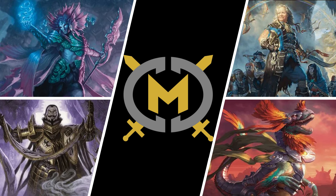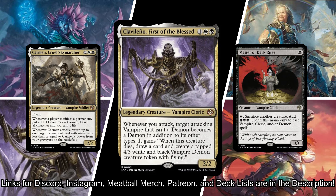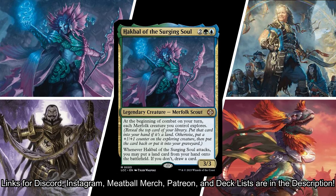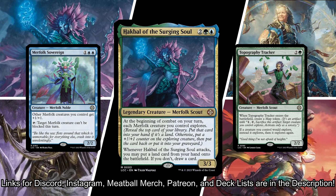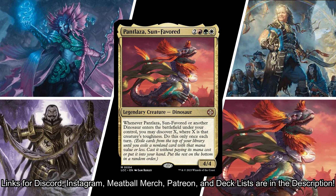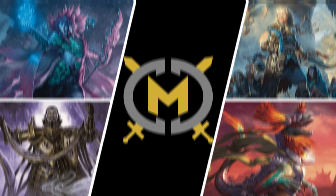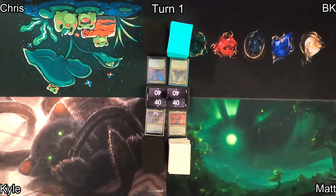Hey everyone, it's Mostly Casual Commander, I'm BK. We're on Discord and Instagram — links are in the description. Kyle's playing Clavellino, First of the Blessed: vampire tribal meets aristocrats, killing his own vampires to make big demons. Chris is playing Hawkball of the Surging Soul: merfolk tribal focused on explore. I'm playing Admiral Brass, Unsinkable: pirate tribal focused on ETB triggers and treasure production. Matt is playing Pantlaza, Sun-Favored: dinosaur tribal with discover. Please subscribe if you haven't already — and stick around for an appearance from my fat cat Meatball!